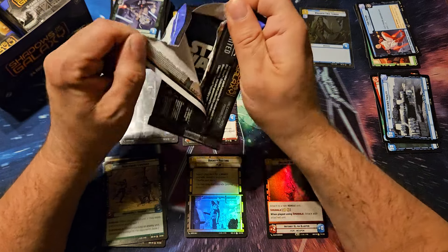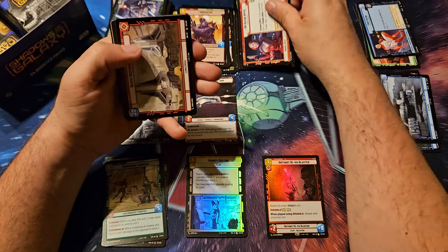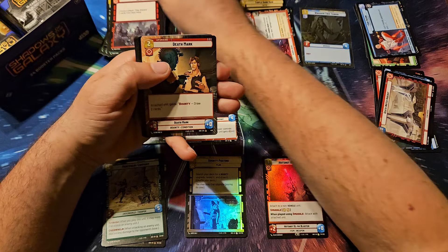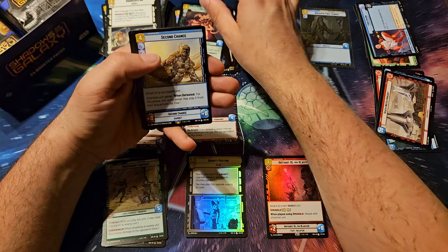Looks like we have a hyperspace in the uncommon slot here. And that's the Valiant Assault chip for uncommon. And the Triple Dark Raid with a cartel turncoat. And Tarful and Mercenary Company — foil common reprints. And there's a Bo-Katan. Looks like we got a common hyperspace with a death mark.